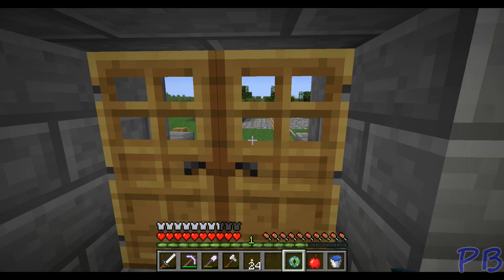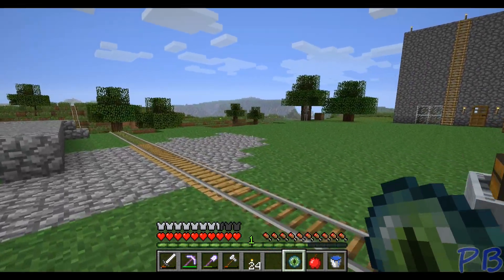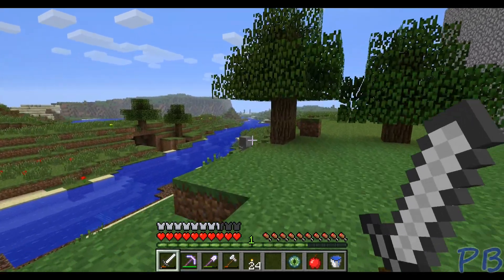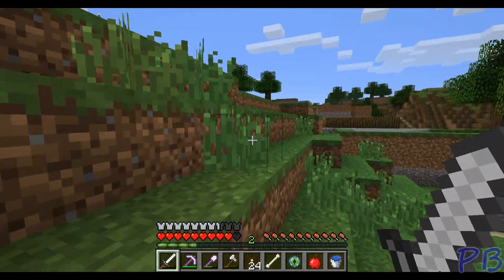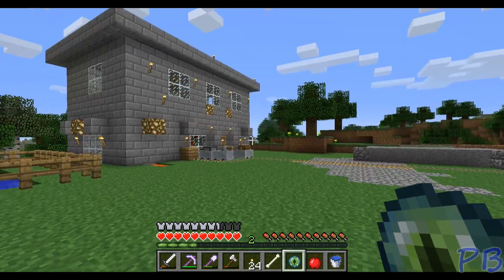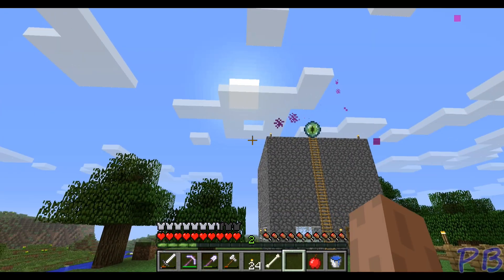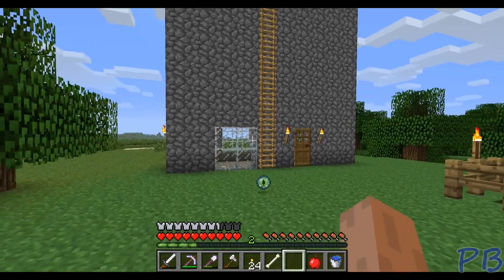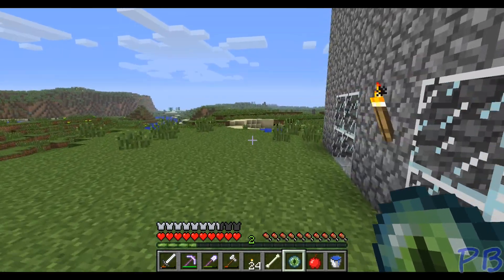So we're going to go outside. What's going to happen is this thing is going to show us the direction of the nearest stronghold. There's a skeleton over here — he's got to go first, we can't have him ruining everything. Okay, there we go. So we'll set up the eye of ender and then we're going to throw it up in the air. And there's where our stronghold is located. As you can see it floats a certain way out and then it just drops.